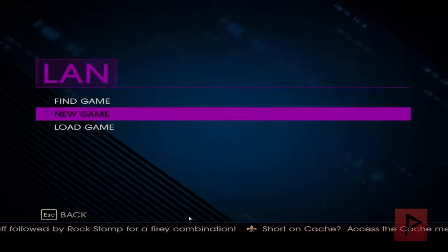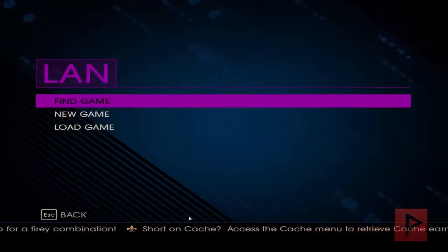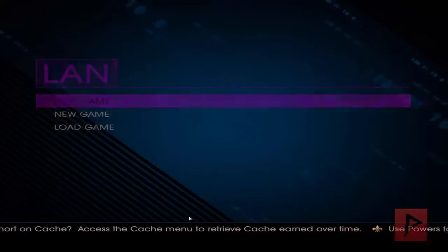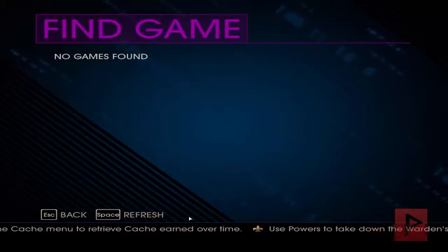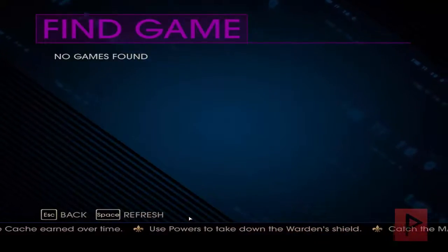So I'm going to go ahead and do that. Here I can do a new game, load a game, or find a game. I'm going to host a game. And if you are a client and want to find someone's game, just go to find game and search to see if there's anybody hosting. There are no games found right now because there's no one hosting a game just yet.